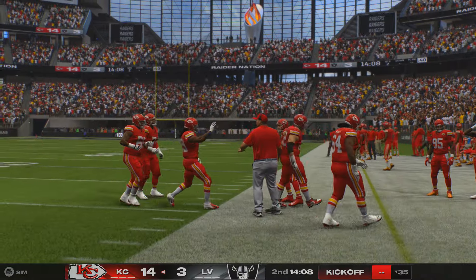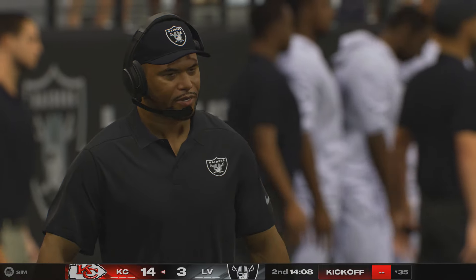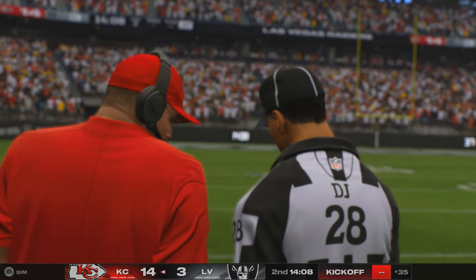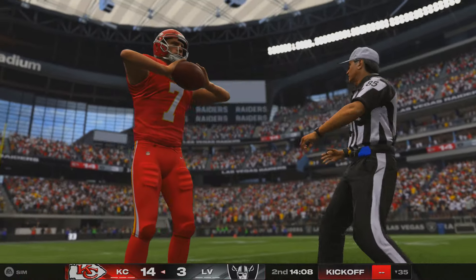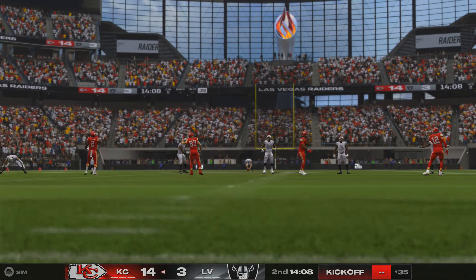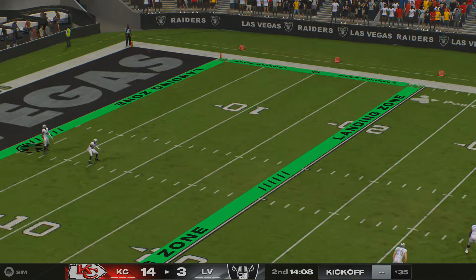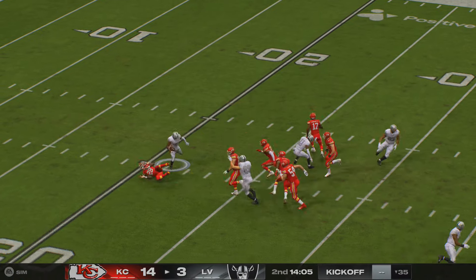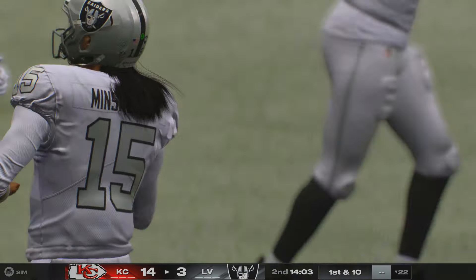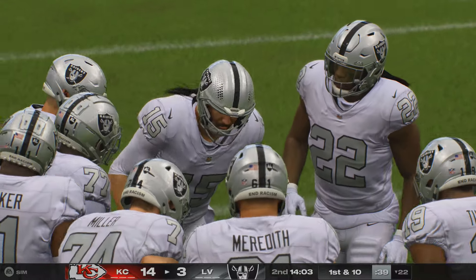A pretty time-consuming 10-play drive, capped off with a Kansas City touchdown. After the score, here's Butker on to kick it away. He's up past the 20 to the 22-yard line. Second drive of the game coming up for the Las Vegas offense — they trail now 14-3, an 11-point deficit as they start with a first and ten.